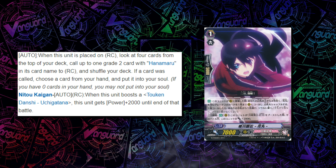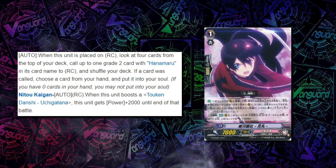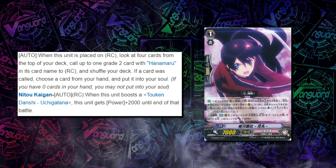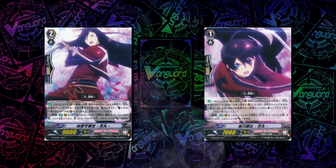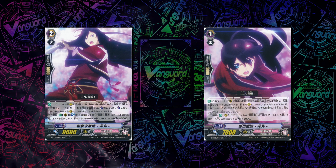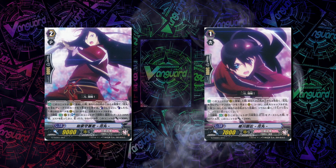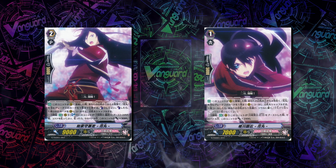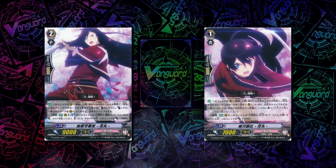Horikawa, when he's placed, looks at the top 4 cards of your deck and calls up to one Grade 2 card with Hanamaru in its name, shuffles the deck, and if you do call one, you choose a card from your hand into your soul — but if you don't have any cards in your hand, you don't have to put anything into the soul. So what you can essentially do if you have two Counter Blasts open on turn 2 is ride into any Grade 2, call yourself an Izumi no Kami, look at top 4, if you get a Horikawa you call him, look at top 4 again, call another Izumi no Kami, and use that to call another Grade 1 — and you just got a full field from one card on turn 2. This isn't GB restricted, this can be done on turn 2.